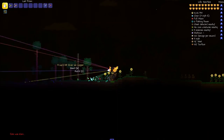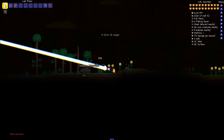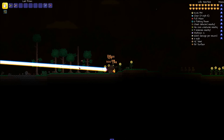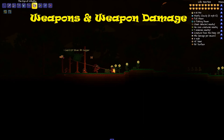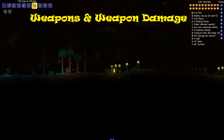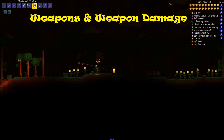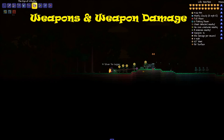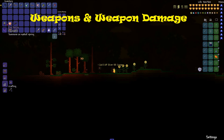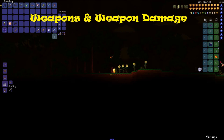Now I'll cover all the weapons and items that can be dropped from the Solar Eclipse. The Butcher's Chainsaw can be used as an axe as well, and it does 120 melee damage. The Deadly Sphere Staff deals 50 summon damage — the more minions you have, the more damage it will deal. The Toxic Flask deals 42 magic damage.